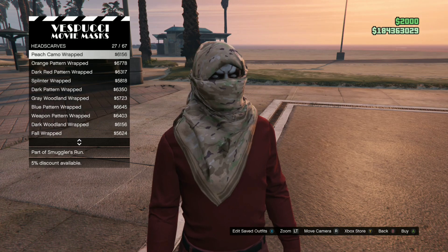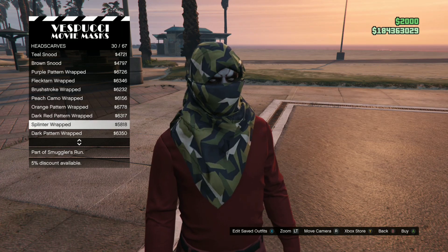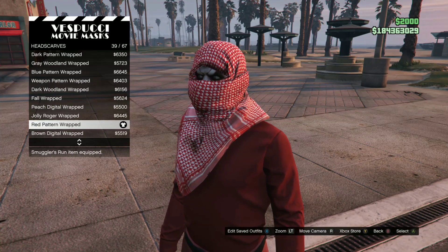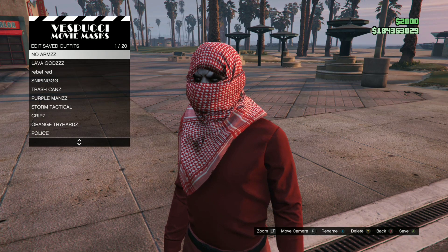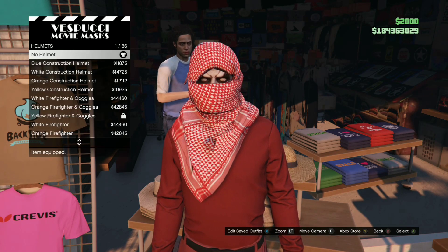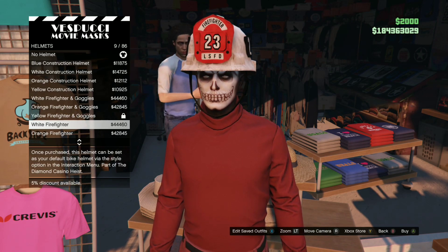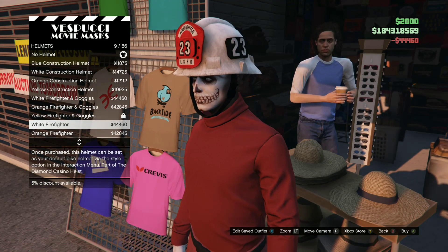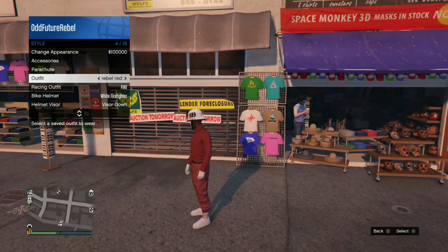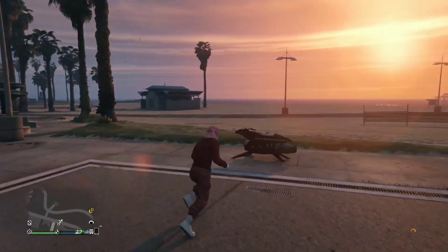So after you purchase it, you want to save this as an outfit — name it fireman tryhard outfit or whatever you prefer. After you save that, you're going to need to buy a helmet. The helmet you want to purchase is called the white firefighter. They do have different firefighter helmets, just purchase the white one — it looks really cool. After you've done that, back out from the interaction menu, go to style and apply the outfit we just saved.